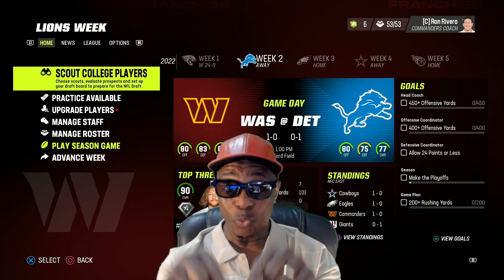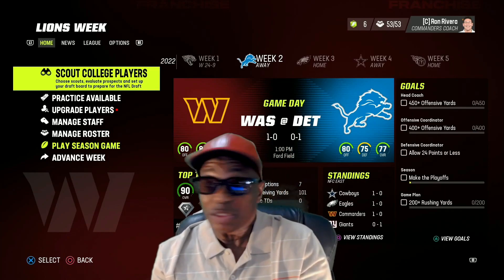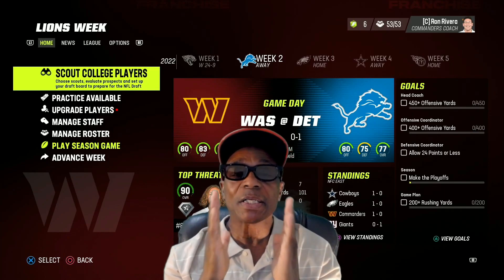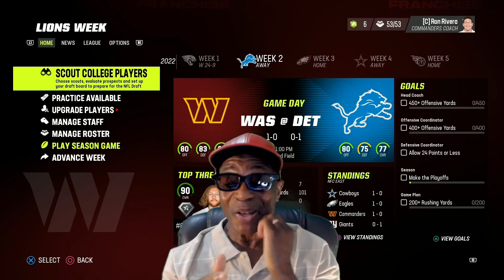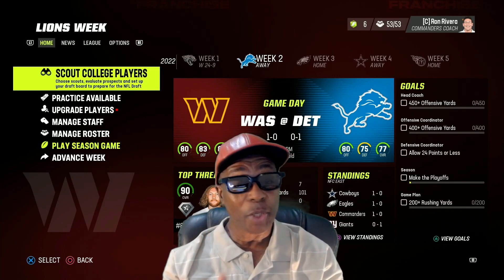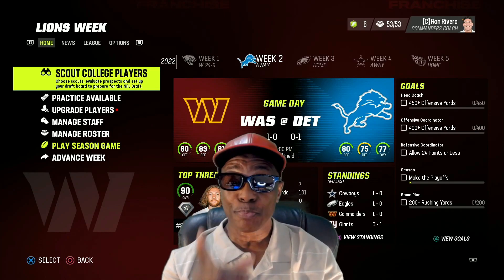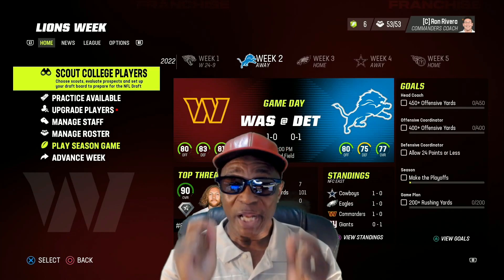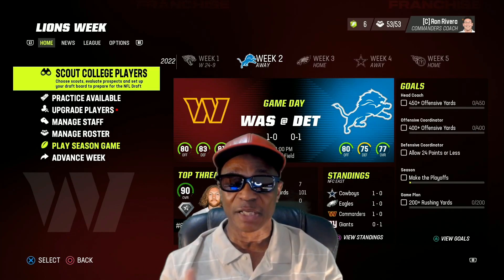The game recognizes one as a value you input. If you put zero, the game thinks 'zero — we need to put some kind of number in here,' and it's going to arbitrarily assign one that we don't know about. I don't know exactly how true that is, but that's what Neff says and it makes sense to me. So just to be safe, put one instead of zero on pass reaction sliders. Let me tell you what it does differently.